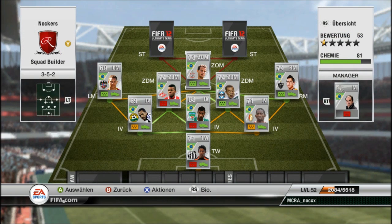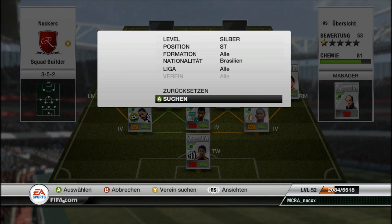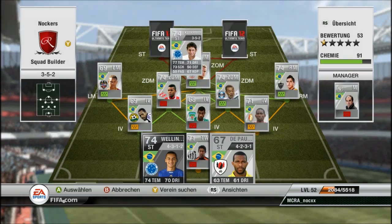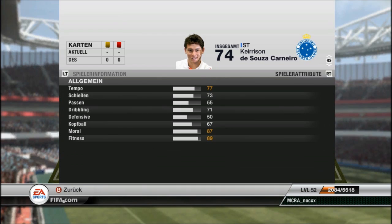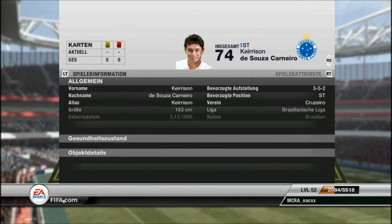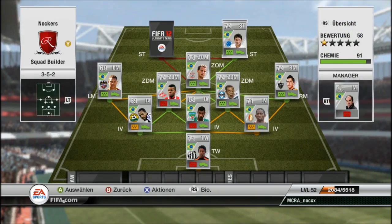The right striker has 5-star skills and 4-star weak foot, with 77 pace. He's a pretty good player — I'd compare him to Carlos Vela. Carlos Vela has way more pace on his card but this guy feels awesome. He's right-footed though, not left-footed like Vela. He's great and pretty cheap, only 3k.